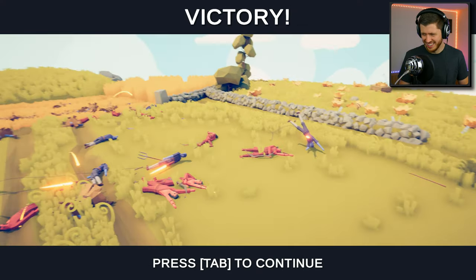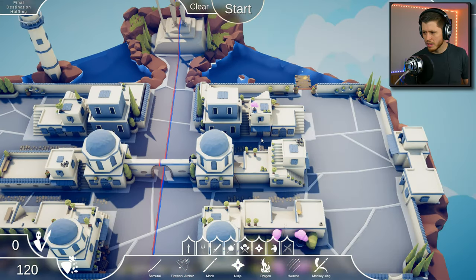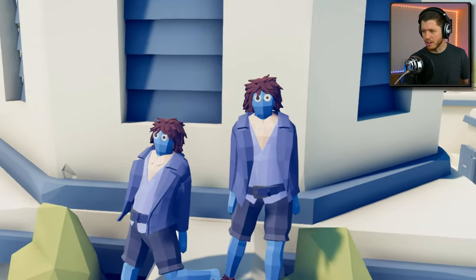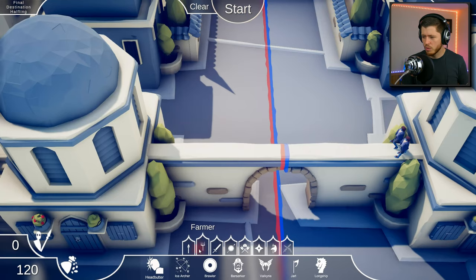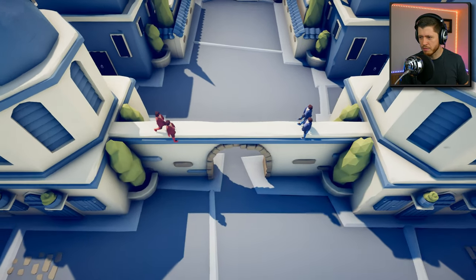Oh my god, all right that was pretty easy. Who are we fighting? Oh wait - no way, are you serious? It's like a duel - we're just fighting a guy! You already look like you've got one foot in the grave and the other on a banana peel. I guess this is who we're fighting. Are they halflings? They're halflings! Let's just have a halfling battle.